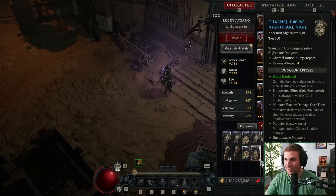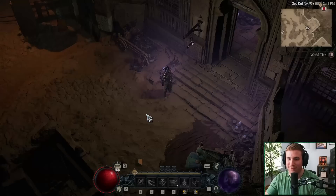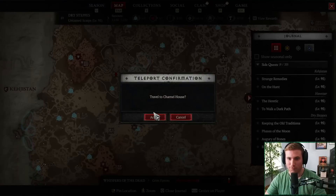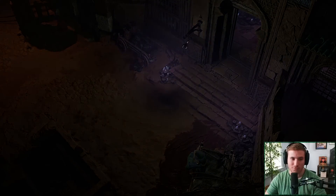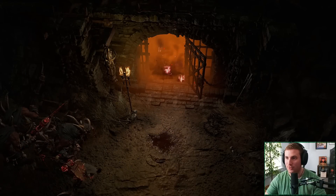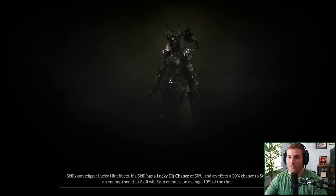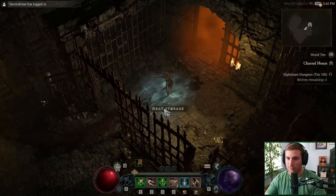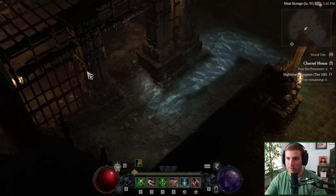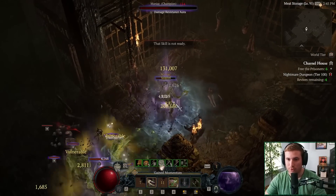We just crafted our first Tier 100 — Carnal House is what we rolled, with Empowered Elites and Cold Enchanted, an affix that is getting removed going forward, but we'll give it a try. Our first Tier 100 of the season — let's see how it goes. The build has been performing well up until this point; we cleared a 97 so far. We set a goal at the beginning of the season to conquer the Tier 100. We added in a lot of CC through Shared Misery and some extra defense in Stolen Vigor, still fairly offensive focused, but we're going to try it as is.